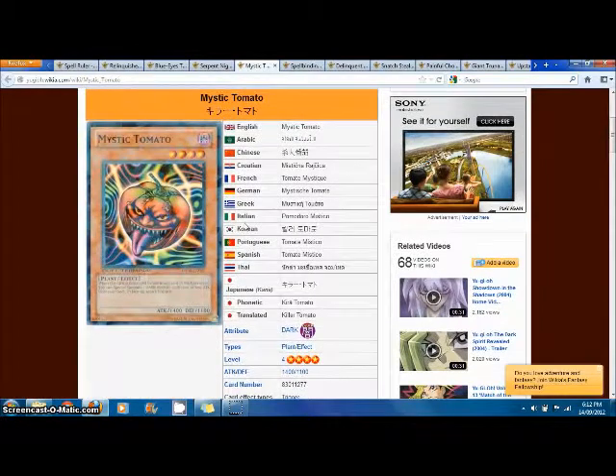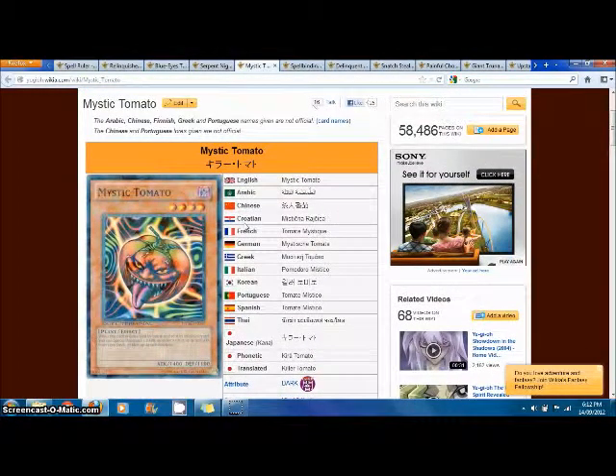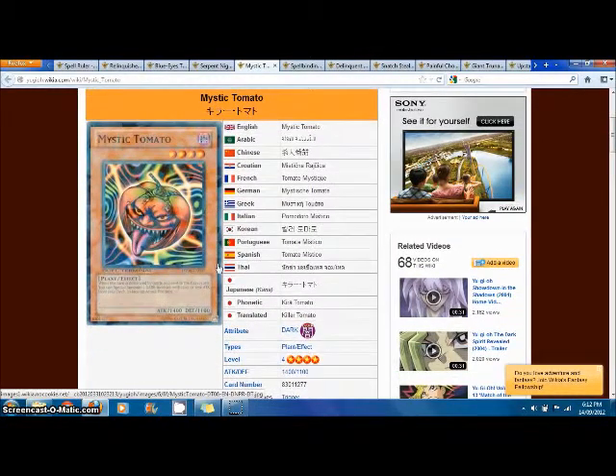Next we've got Mystic Tomato. Mystic Tomato came out of this set originally, as well as all the recruiters. But if I had to choose one recruiter that's played the most these days, it is Mystic Tomato, because he is so versatile — special summoning one DARK monster with 1500 or less ATK when he's destroyed by battle. Mystic Tomato still sees a lot of play these days and it's still a really good card.